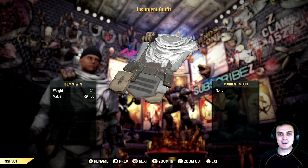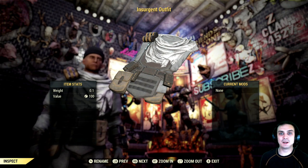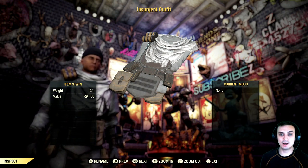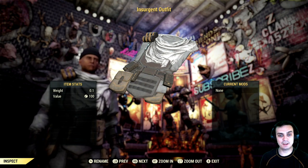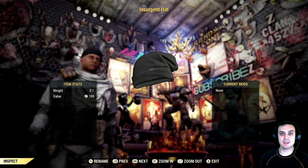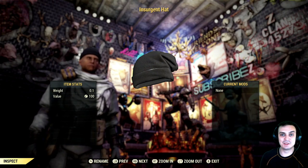Hey, what up ZClan and everybody else, how you doing? I hope you all doing good. Welcome to my Fallout 76 where to find outfits video. So in this video, we're going to take a look at the full set of insurgent outfit and insurgent hat. I do apologize if I mispronounce that because I am from Ukraine — sometimes I do mispronounce stuff. So let's not waste time, jump right into it.